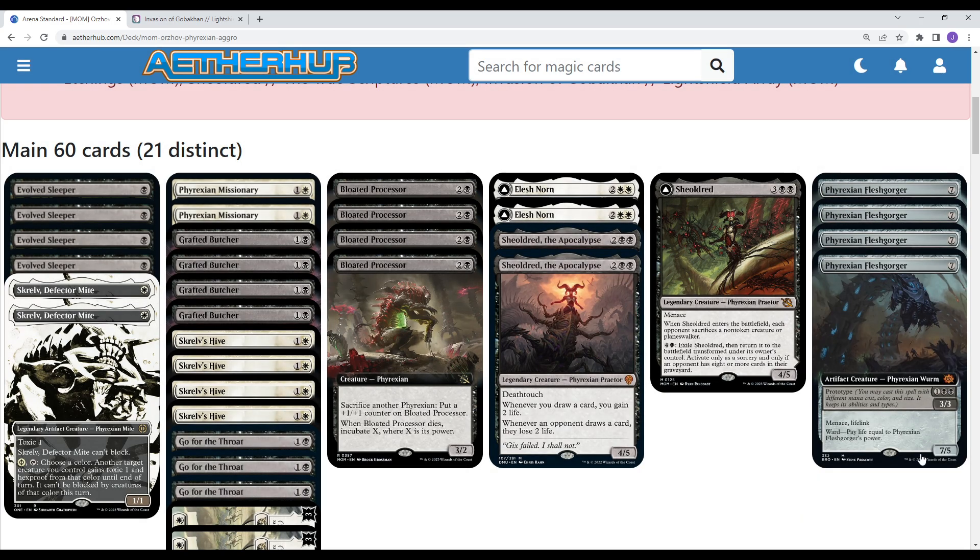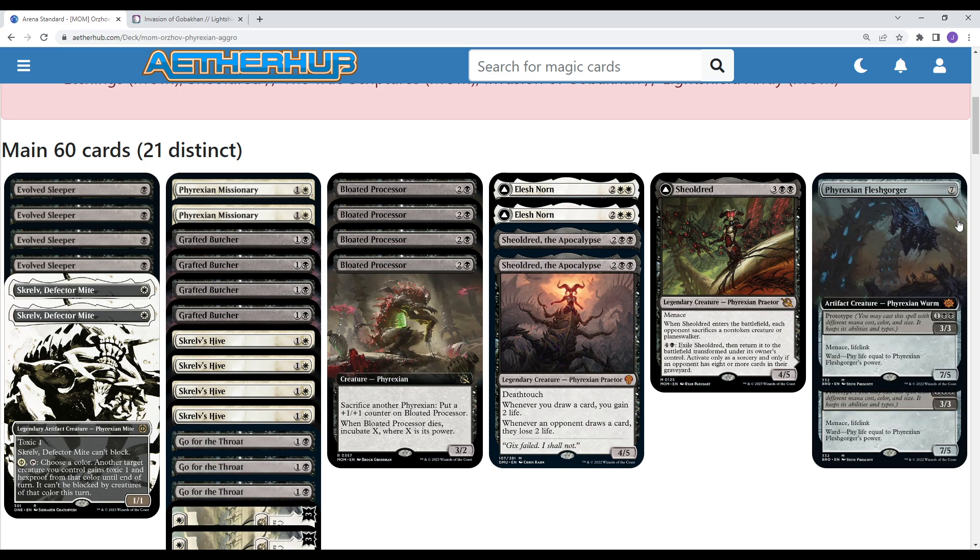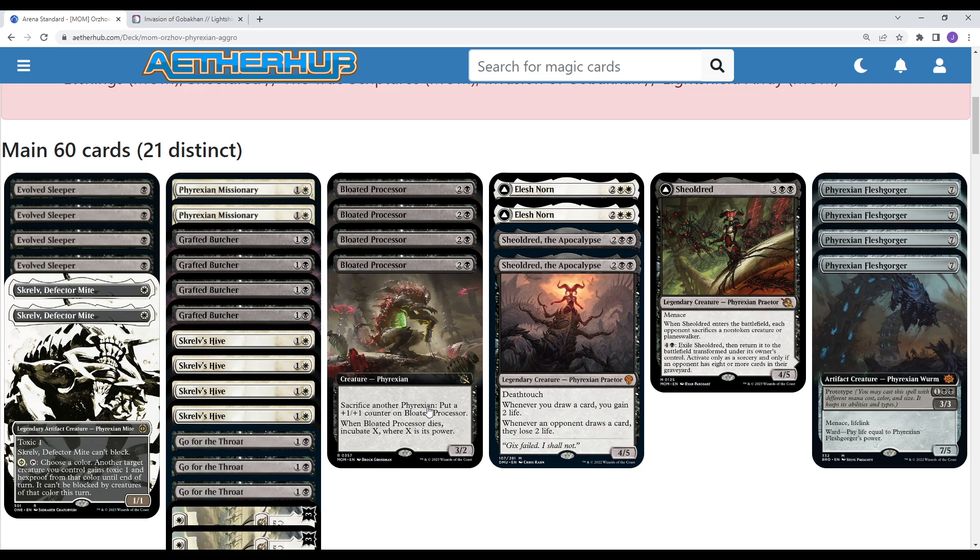We're also playing Phyrexian Fleshgorger — it's three mana or seven mana depending on how we want to play it with the Prototype mechanic. So it's either a three-mana 3/3 or a seven-mana 7/5, with Menace, Lifelink, and Ward — basically pay life equal to its power. This really should sit on the curve in the three-drop slot.